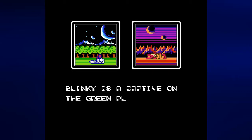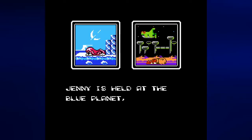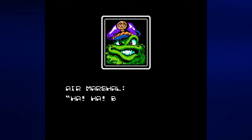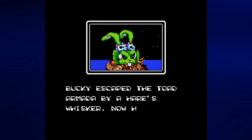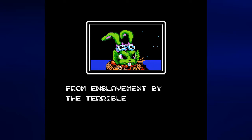Blinky is a captive on the Green Planet, Deadeye is sent to the Red Planet, Jenny is held at the Blue Planet, Willie is held on the Yellow Planet. The Air Marshal taunts: 'Bucky O'Hare, your friends are mine, you are next.' I've never watched the cartoons, so I don't even know what the Air Marshal sounds like. The Air Marshal, by the way, is the main antagonist of the series, especially the cartoon. Bucky escaped the Toad Armada by a hair's whisker. Now he must save his loyal crew from enslavement by the terrible Toads.